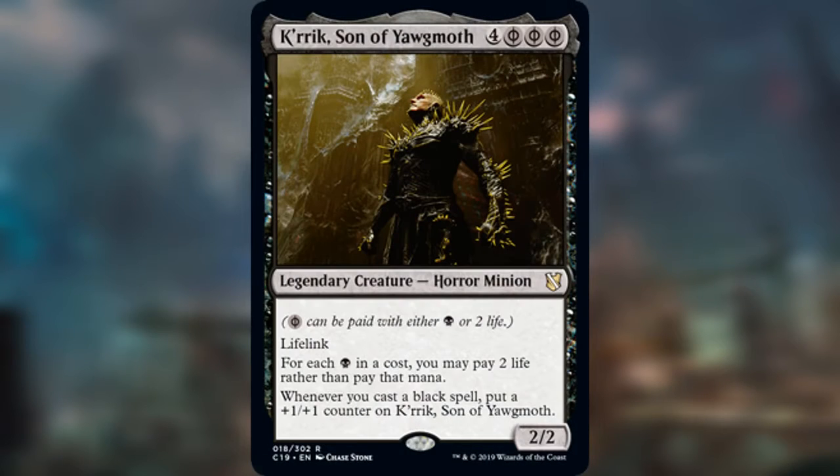So what Phyrexian Mana is — if we look at a card like Krick, Son of Yawgmoth — it's four and then three Phyrexian Mana. This is Phyrexian Black, so it can be paid with either two life or a black mana. Krick is a horror minion, 2/2, legendary creature, lifelink, and has some other text, but that doesn't really apply to what we're talking about right now.